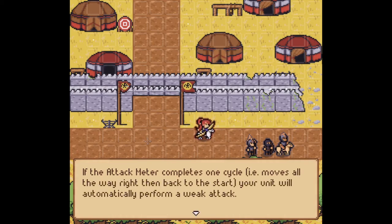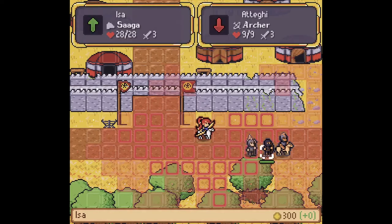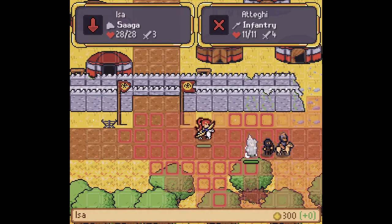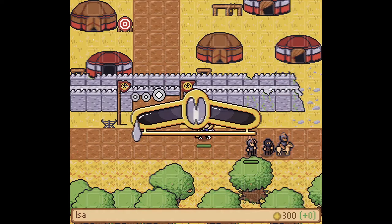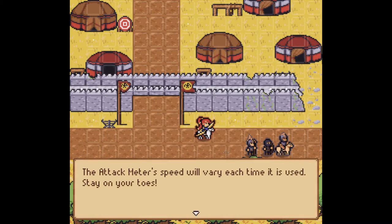The closer you are to the target, the more damage your unit will do. With excellent precision, your unit will deliver a critical hit. I gotta get better at this — I haven't even done it yet, and I already know I need to. If the attack meter completes one cycle — moves all the way to the right, then back to the start — your unit will automatically perform a weak attack. So you only get one shot. Do not miss your chance. Which one of these do I want to hit? I do three damage, I think. This one's got eleven, this one's got nine. It's flashing the infantry — I think there's a rock, paper, scissors thing. The attack meter's speed will vary each time it is used — stay on your toes. I thought that I was. Goodness gracious.